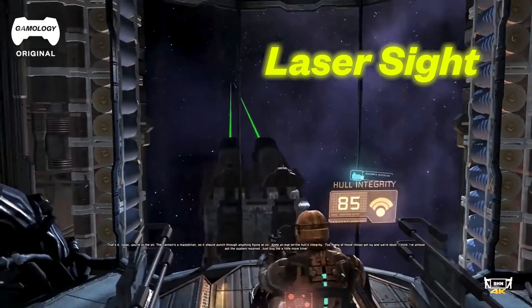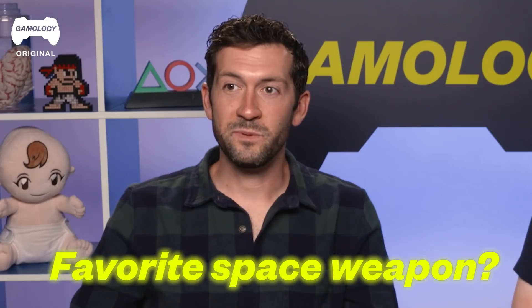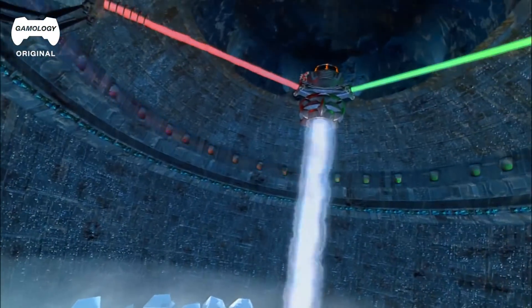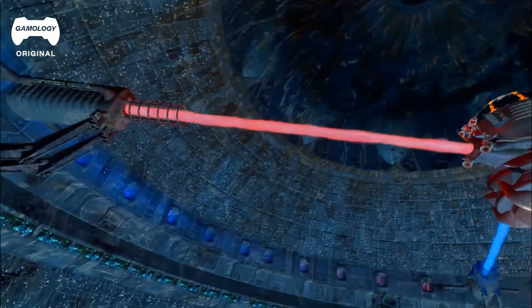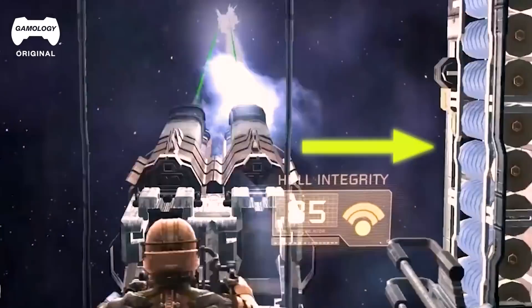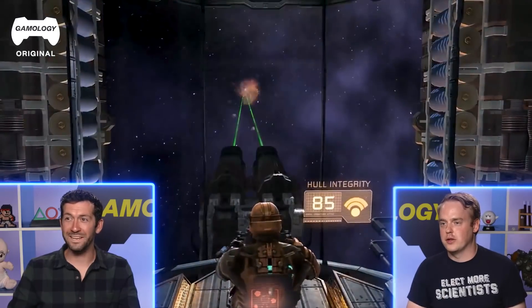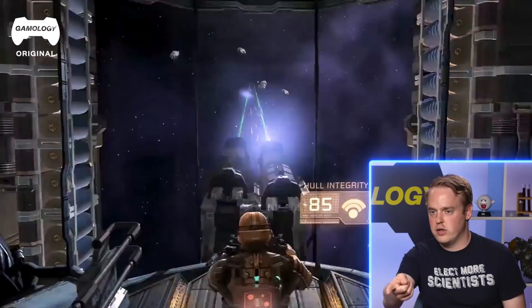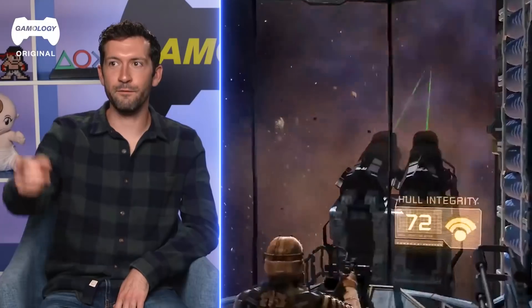Now we're talking — this is a serious laser gun. It's just like a laser sight. My favorite space weapon is what's in space right now that they don't talk about. From a movie or a video game, my favorite space weapon would definitely be a laser gun. Something laser-based. Death Star. The rounds are on the side coming down — they're falling exactly like there was gravity behind it. That's what I mean.